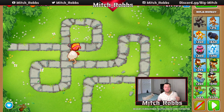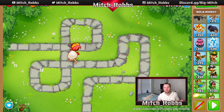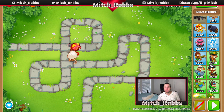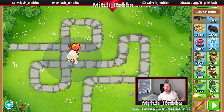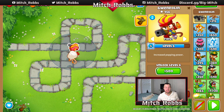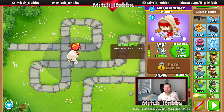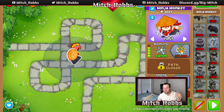Round 28 is our first lead balloon. Lead can only be popped by explosions — normally you'd plan for a wizard with a fireball, bomb shooter, or bottom path boomerang monkey. But since we have Gwendolyn, she can automatically pop it. All our money is going to be dumped into our ninja monkey. By proxy, she buffs him so he can pop leads every couple seconds. Let's get Balloon Jitsu — that takes us up to five shurikens thrown at once, two and a half times more popping power than before.